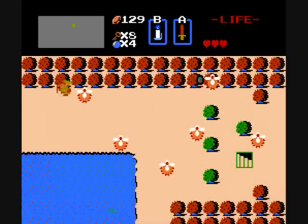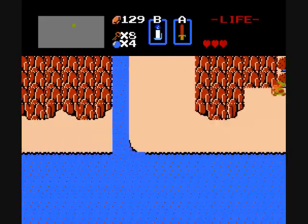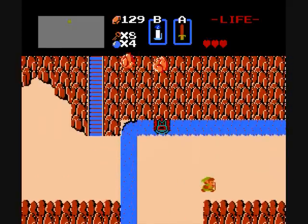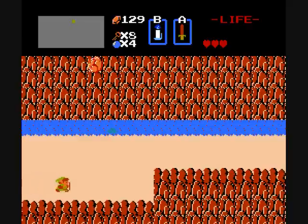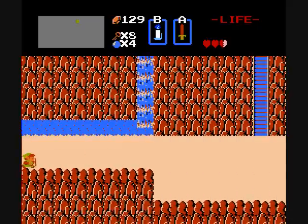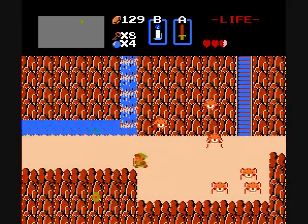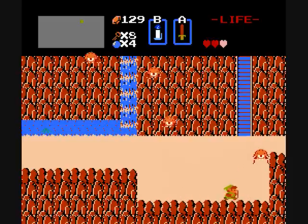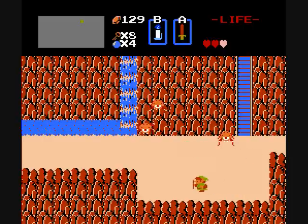So now we need to go this way. Just ignore all the Pol's Voice. It's time for something that's not really an enemy, more just an obstacle — rocks. There's no killing them, unfortunately. You just have to try and dodge them. Well, there's that waterfall. Anybody want to drop a heart, maybe? Apparently not.